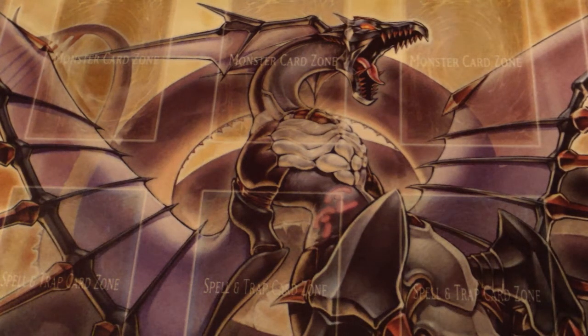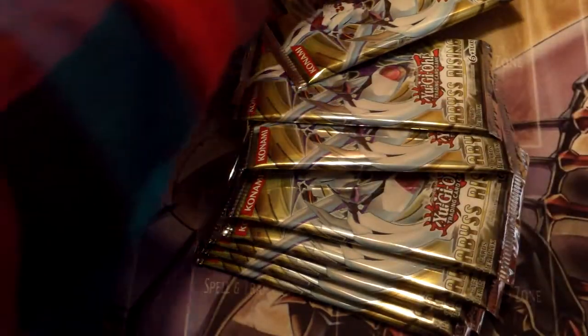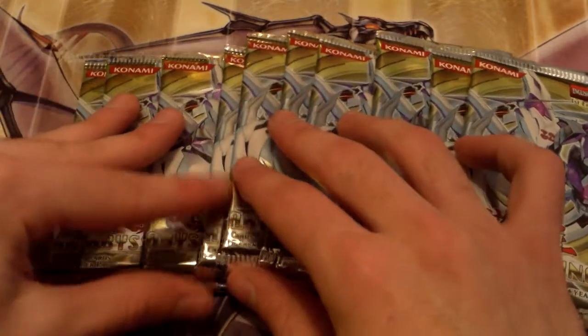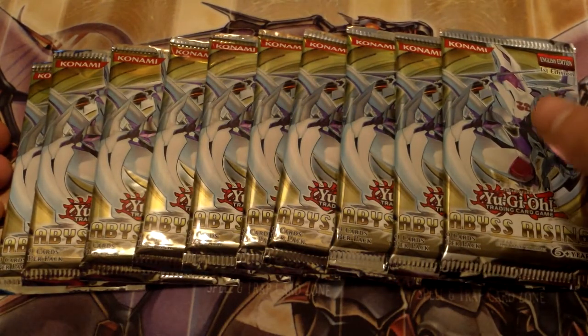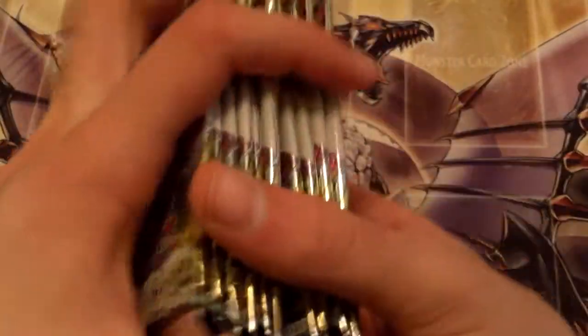Hey, what's going on guys? Lethal Flux here and today I'm bringing you a pack opening. It's just a random blister pack opening of Abyss Rising, like a boss. Last time we did Cosmo Blazer, this time we're going to be doing 10 packs of Abyss Rising. There's a lot of money cards in here — Abyss Megalo, that one spellbook tower of badassness or whatever you call it. Mulan Glacier is pretty good, Abyss Fear, Abyss Linde. And yeah, a lot of the spellbook cards are in here. Maybe we'll get something good. So let's get it started.